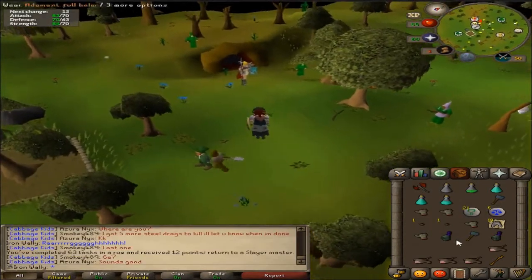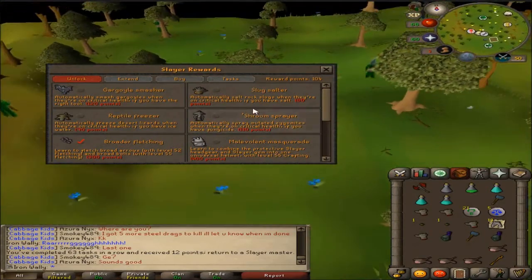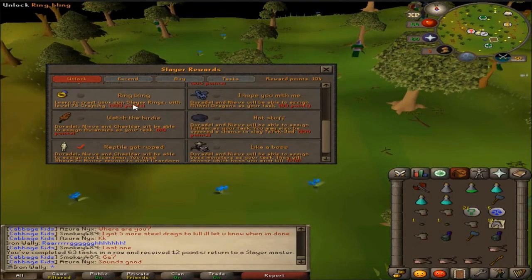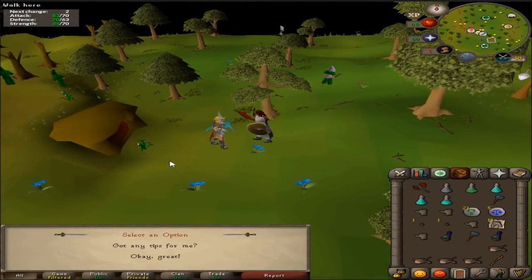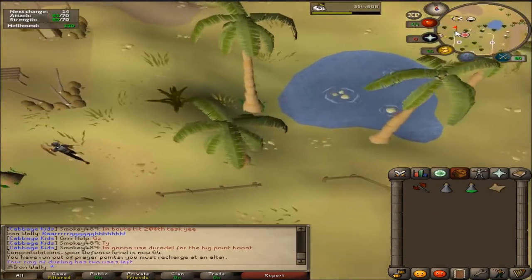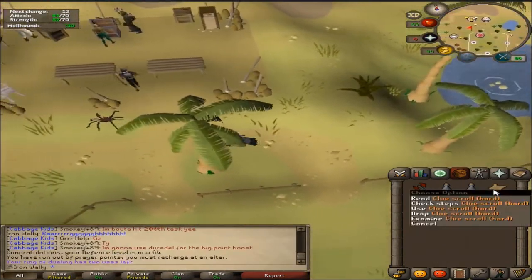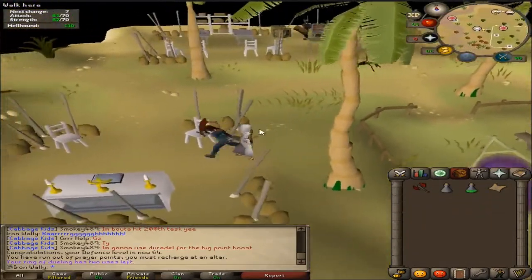I finished that troll task. It's pretty unlucky — I only got like a couple of Rune Warhammers and a few other things. But we are 200 points away from getting those Slayer Rings unlocked. Hellhounds next — not horrible I guess. 64 defense and a clue right at the very end of my inventory, so let's go ahead and do that and see what we can get.